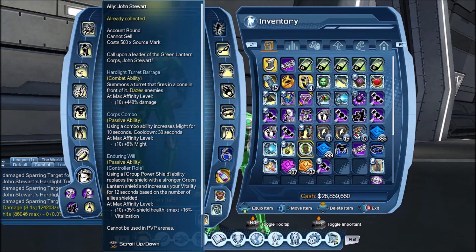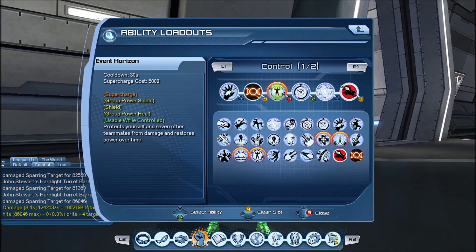Not sure why you would use this ability. Especially if you play Quantum, your shields are pretty strong to begin with, and you gain 60% vitalization. Your group power shield gives you a power over time — it shields your group and gives your group power over time. If you change it for the Green Lantern shield, it will be 35% stronger and give more vitalization, but it will not restore power over time the same way. So it's a weird trade-off, and considering that it takes a lot of resources to upgrade your ally to rank 10, not sure it's really worth it to upgrade for this ability.